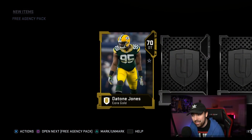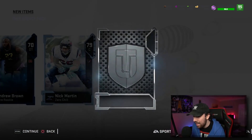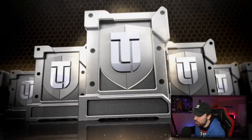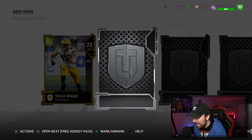It guarantees you an elite player, but an elite can be an 80 overall, so we're just hoping it's not going to be an 80. Here we go with our free agent player — it's an 83 Mike Mitchell.